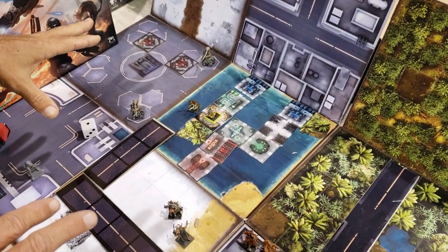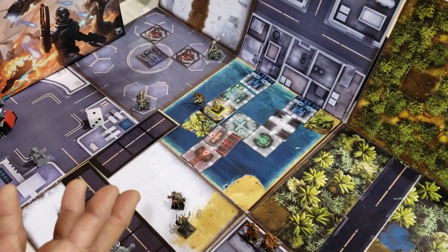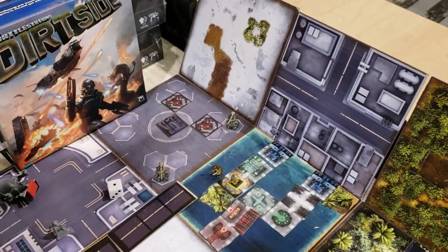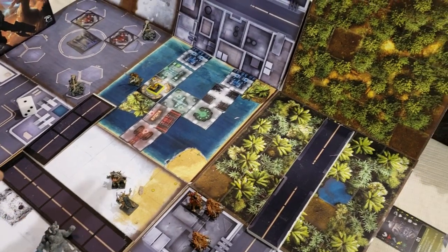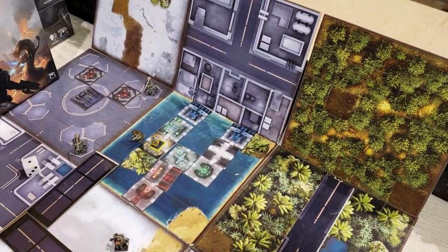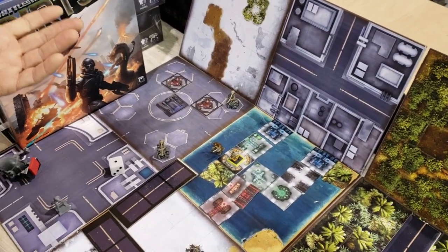Each of the worlds in Dirtside has its own special characteristics. You might have a low gravity planet where it's easier to move, or a high gravity planet where it's harder, or poisonous gases, or dangerous flora where the trees try to eat you. Depending on the scenario, world, and threat you combine, there are at least hundreds of replayable configurations.